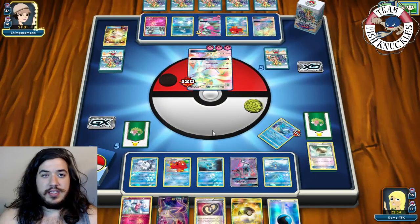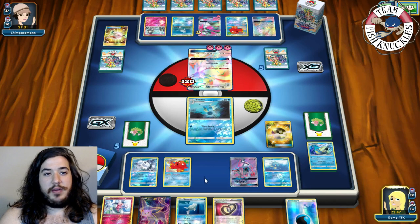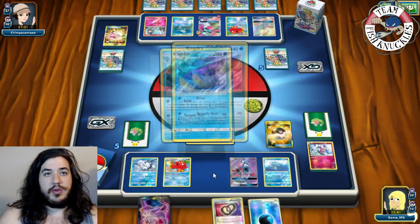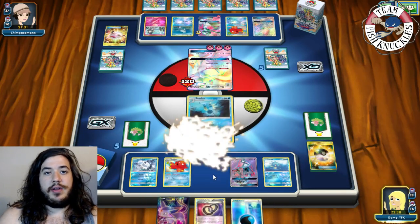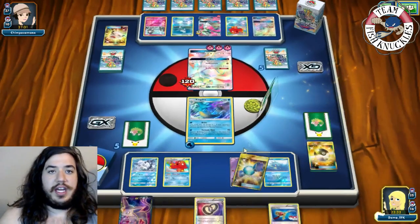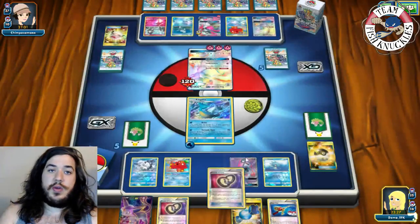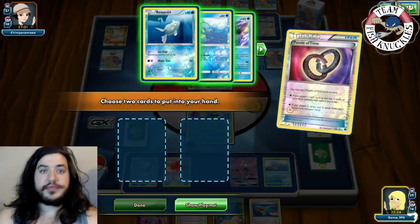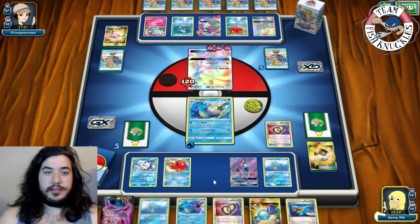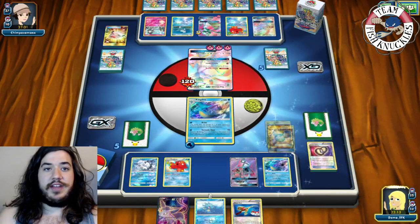Going down to four or five prizes. We send the Kingdra. Ultra Ball discarding Remoraid and Mr. Mime to grab another Kingdra. Abyssal Hand for three — looking for Seadra or Rare Candy Kingdra. We find a Rare Candy. Double Puzzle of Time — we grab a Kingdra and Horsea. Rare Candy into Kingdra, put down the Horsea.